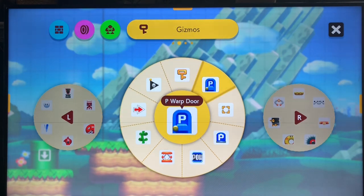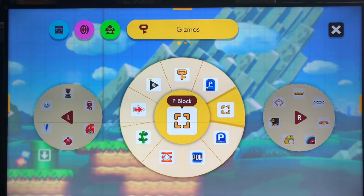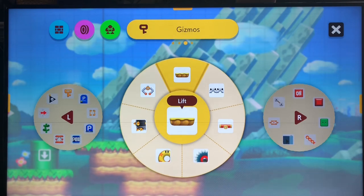We've discussed all the gizmos in this section — the ones not in the new update. Next we have the lift, and since it is a new update item, we are going to skip that and showcase it in another episode.